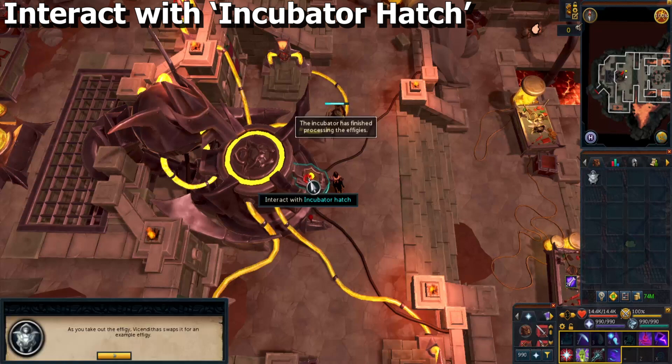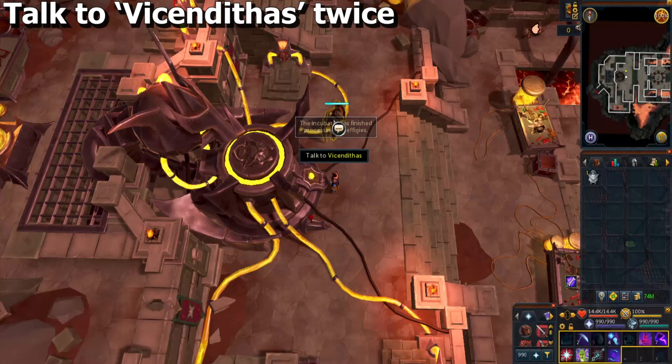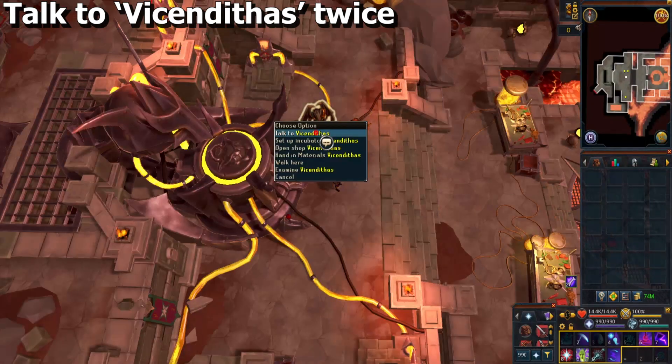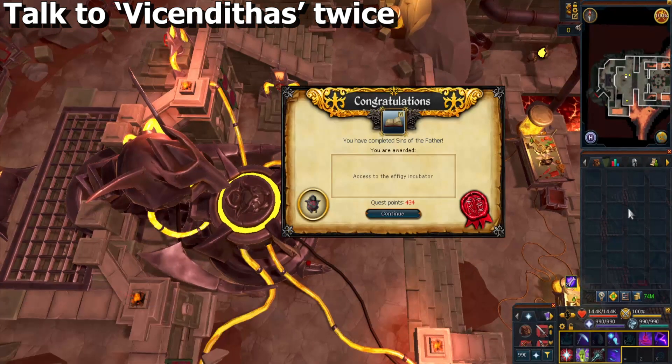Interact with the incubator hatch again to get the FG back and finish the dialogue. Speak to Vincentius to end the tutorial, then speak to him one more time. That's going to be the end of the mini-quest, but now I'm going to show you how to unlock the permanent passive effect for the ring of vigor.